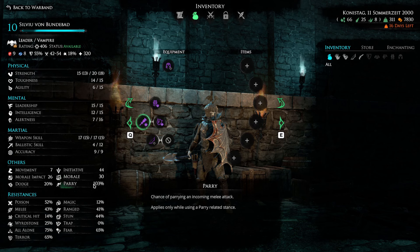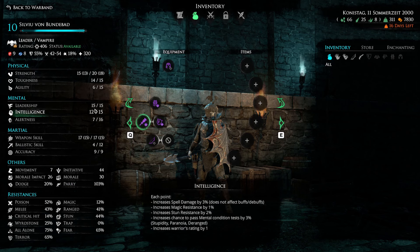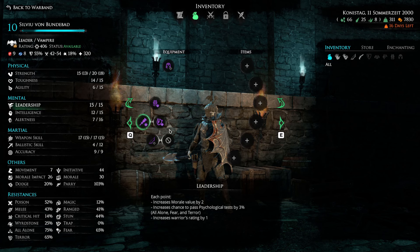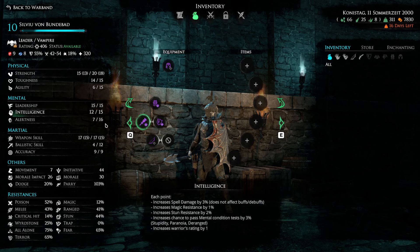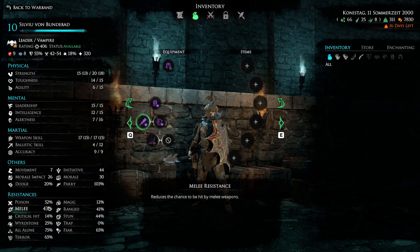These undead units are immune to all alone, fear, and terror checks, so I didn't invest in leadership for that reason. If it weren't for the War Cry ability, I wouldn't put any points into leadership and would go with alertness and intelligence instead. But to get the War Cry mastered, I put in the maximum points. That allowed me to reach 43% melee resistance, which combined with a high parry significantly increases his survivability.